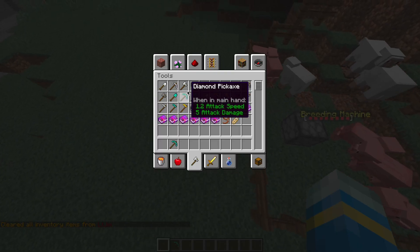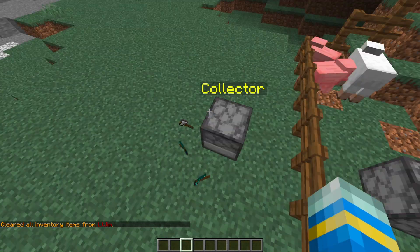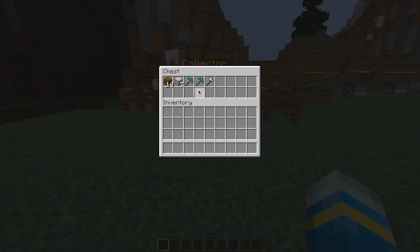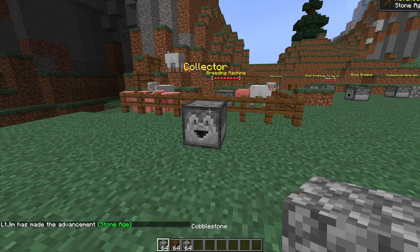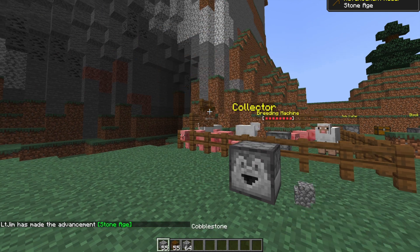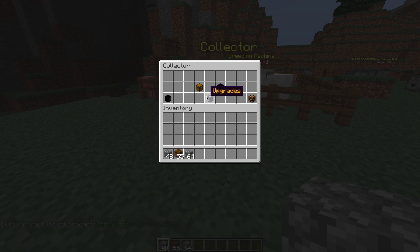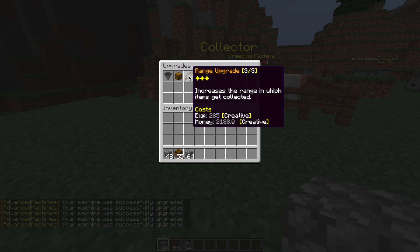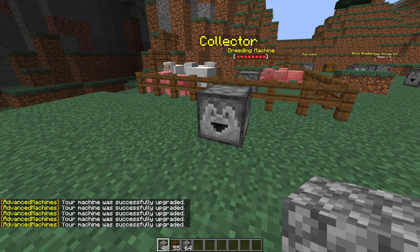Next we have the collector. This one is pretty straightforward — it collects items. Any items dropped on the ground, it's going to suck them up every few seconds. Looking in the inventory, you can see they are stored in there. If we grab some random blocks and throw them on the ground, give it a few seconds and the collector is going to suck them up just like that. In the upgrade section you can increase the range, capacity, and more, and all the collected items appear in the inventory.